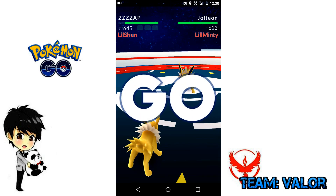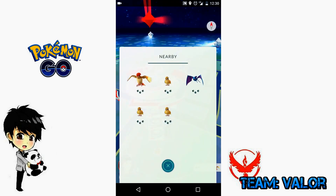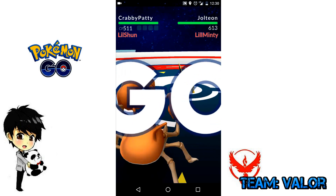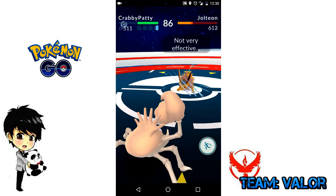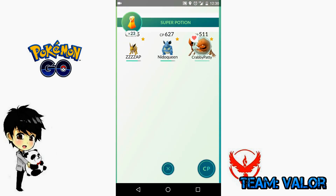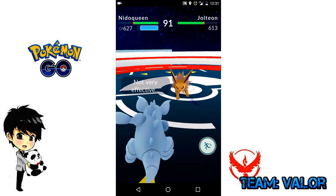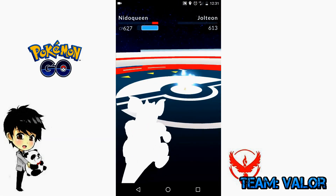Instead of using six Pokemon per fight against an enemy gym, you're actually only able to use one while you're training your own gym. Because of this, it's a little harder to win consecutive battles. As you can see, I've only been able to beat Pidgeot with my Jolteon. Flareon is a little out of my league to take on one-on-one. Since my Jolteon's CP is a little lower than the Pokemon I'm fighting, I get a little more experience per battle — about 500. Minty's right here beside me doing the same thing.